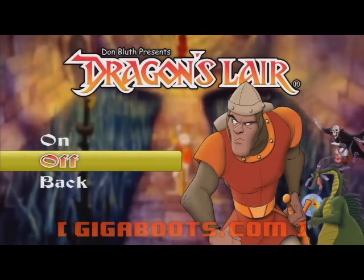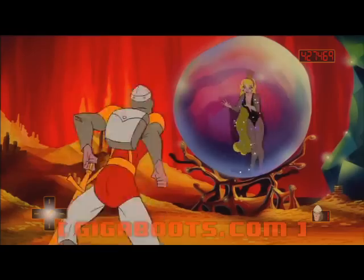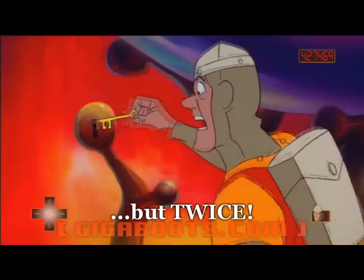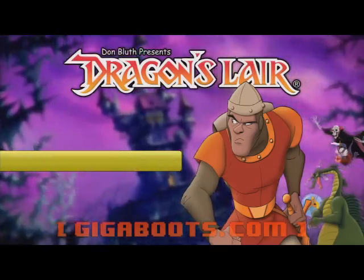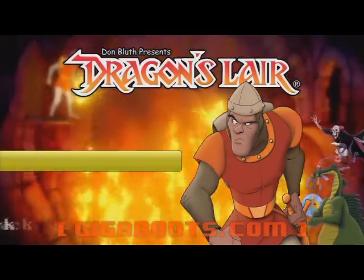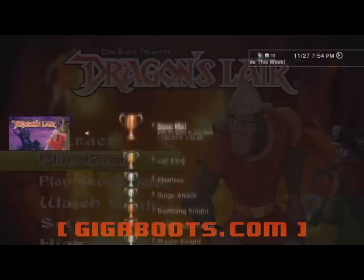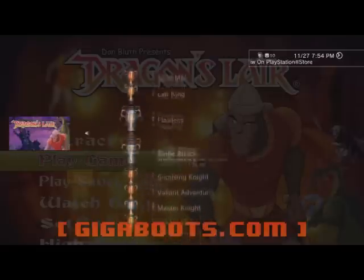Next, turn the move guide back on, set your lives to 3, and select Hard Arcade mode. Save in the last room and beat the game twice by reloading the save file after the first time. This will earn you both Valiant Adventurer and Singe Attack. Now for the final trophy, Dragon Slayer — turn the move guide back off, make sure your lives are set to 3, and beat the game on Hard Mode. Collecting the trophies in this order will allow you to naturally build skill at the game and reduce your playthroughs by 2 times total.